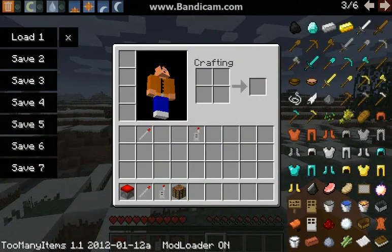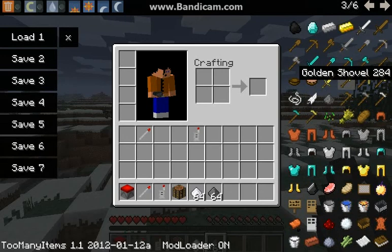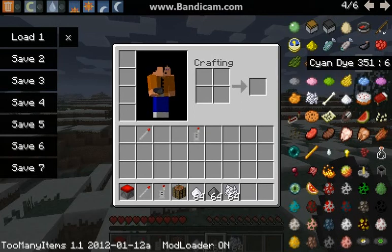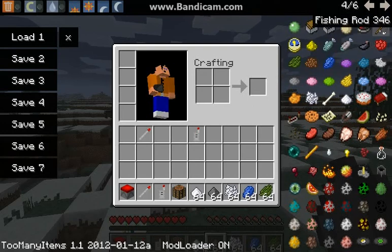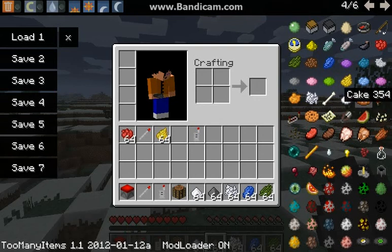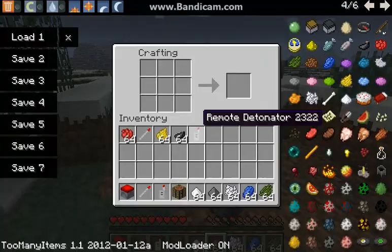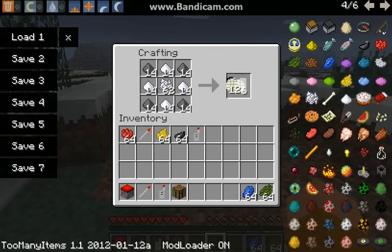Let me show you how to make the last thing of this mod. It's actually quite strange that you need sugar for this, and you need a few types of different dyes — rose red, dandelion yellow. So all you need to do is put gunpowder like this, and sugar like this, and you put the dye inside to create that color of the bomb you want.